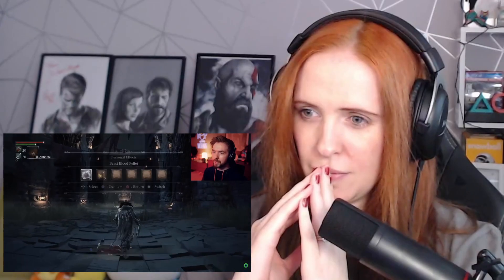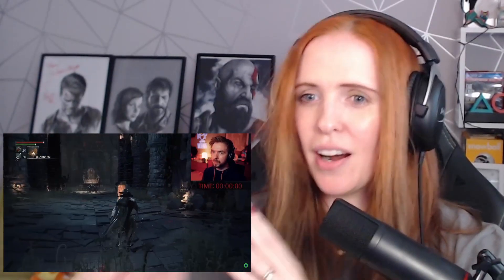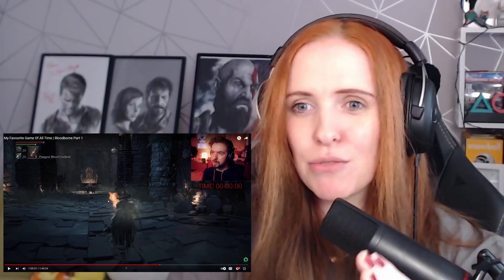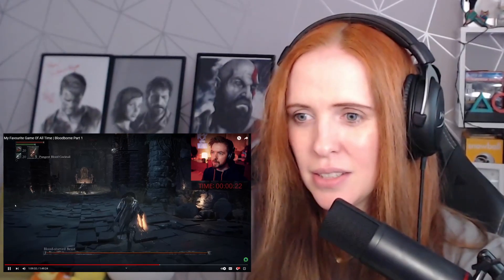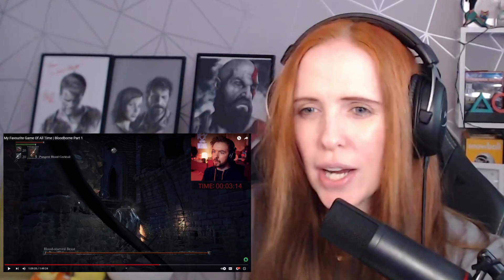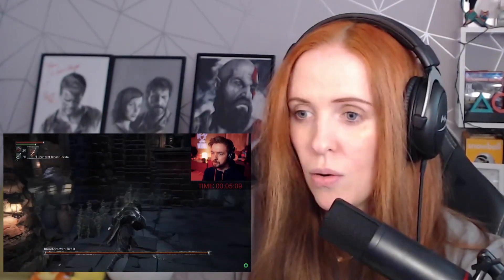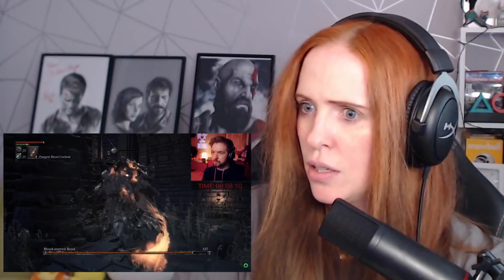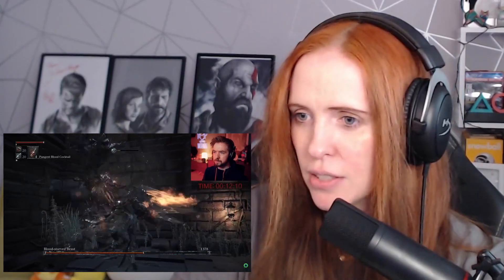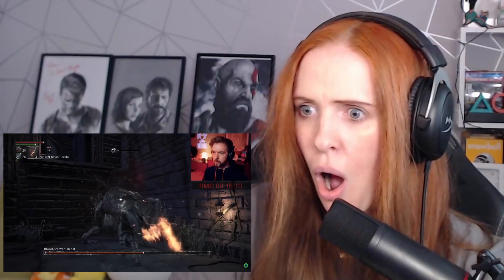He's starting with fire paper on his weapon and blood cocktails. I had fire paper on my first round and felt like it went really well — and now I don't have that. He throws the blood cocktail into the corner and the beast gets attracted to it, then he attacks before it even reaches the cocktail, and throws another one to keep it distracted.